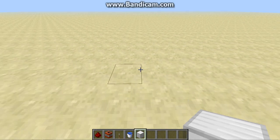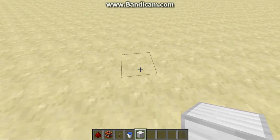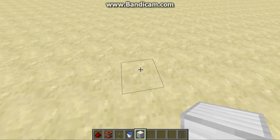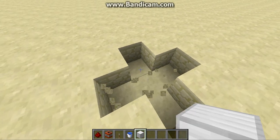Hello guys, today I'm going to show you how to make a simple player TNT cannon. It does not shoot TNT, but it can if you make it. Mainly it just shoots a player straight up in the air.